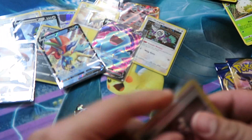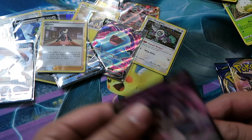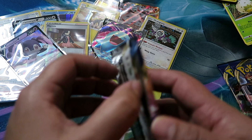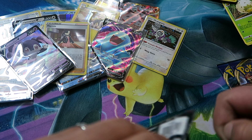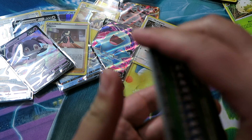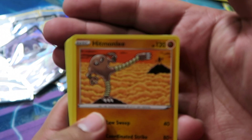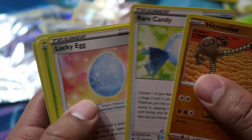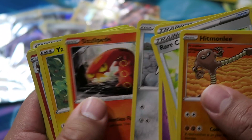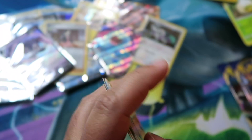Marnie Reverse and Inteleon V — so we got nine hits if my math is correct, and three packs left. Pack thirty-three: Hitmonlee, Rare Candy, Lucky Egg, Roselia, Gastly, Poliwag, Silizapide, Yamper, Reverse Cinderace, and then Snorlax regular rare.